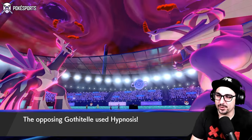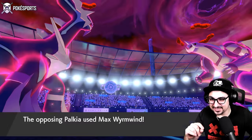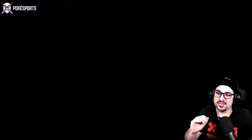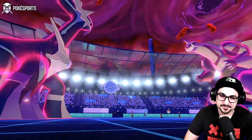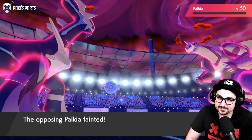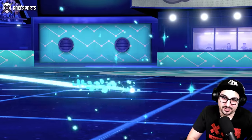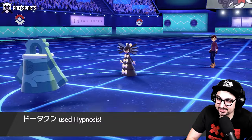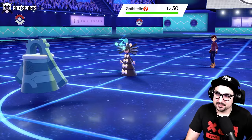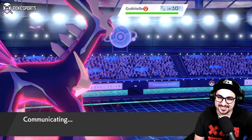Holy life orb Worm Wind — they hit it. Do we hit ours? They also hit us with the Worm Wind, thankfully not enough damage to us. Oh well, if we hit ours on the Gothitelle it's fine too. That'll show Gothitelle — they essentially ruined our Dynamax. Everyone's hitting Hypnosis today, folks, every last one of us. I'm not even mad about the Hypnosis because I did it too.